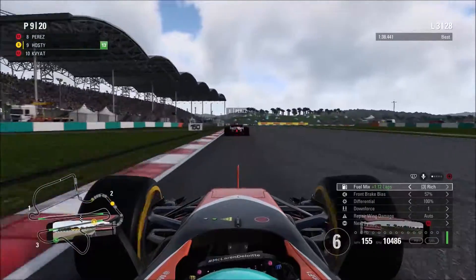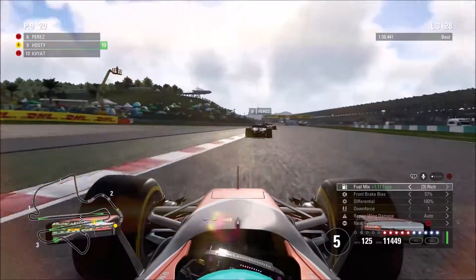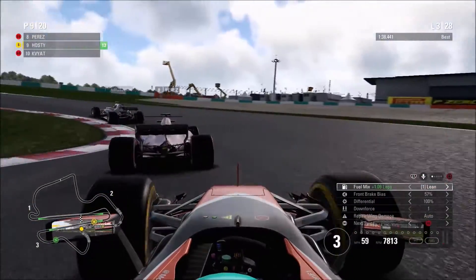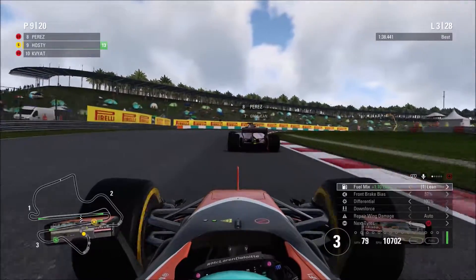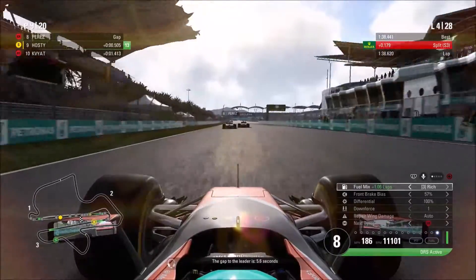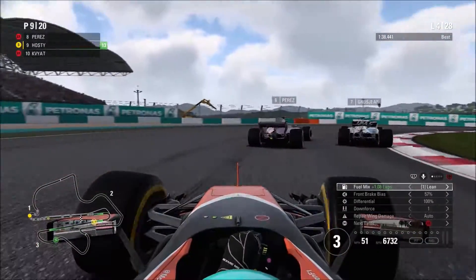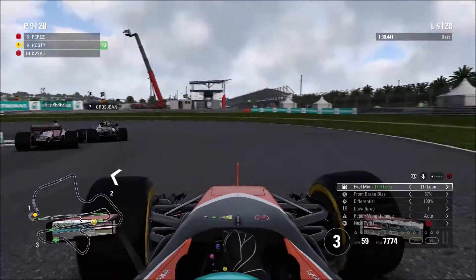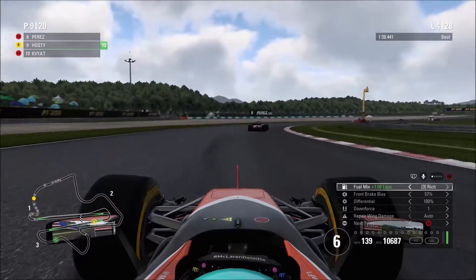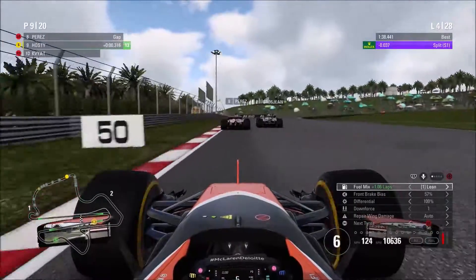We're struggling with the dirty air into turn seven and eight — this is where the usual Malaysian weather comes from by the way in real life. The rain is a few blocks out yet but it is coming — be careful. Jeff confirms it is coming. Now out of nine, through ten, moving to lap four. We're 5.6 seconds behind the leader, then 4.7 seconds behind by lap end. Perez and Grosjean are fighting each other into the first corner — it appears to be Grosjean for now. We're closing through turn three with a good slipstream going on.